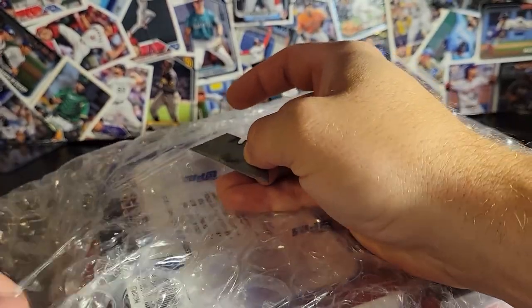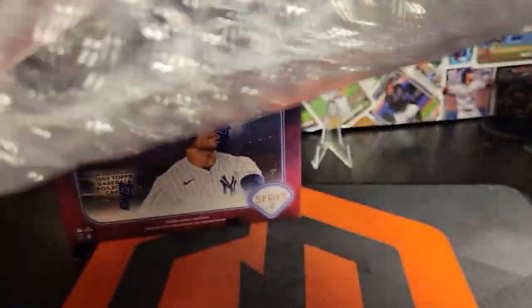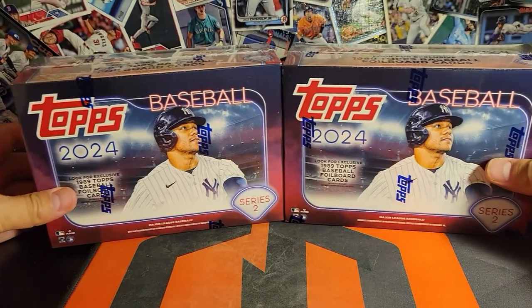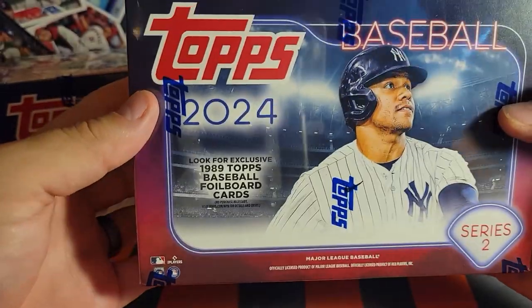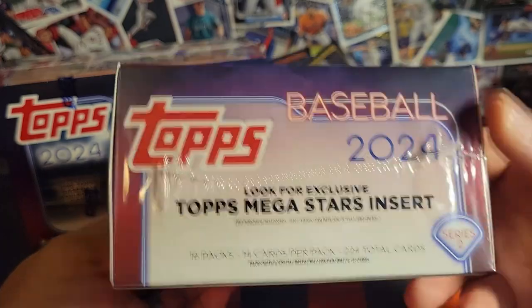We've got a few more monster boxes to open. I ordered these from Fanatics, so these are the Fanatics versions. The other one I bought from my LCS — not sure if they're any different ordering from a different place. We're looking for the Megastars insert and the foil board rookies or numbered cards. We'll get 16 packs and 14 cards per pack, so a lot of cards.